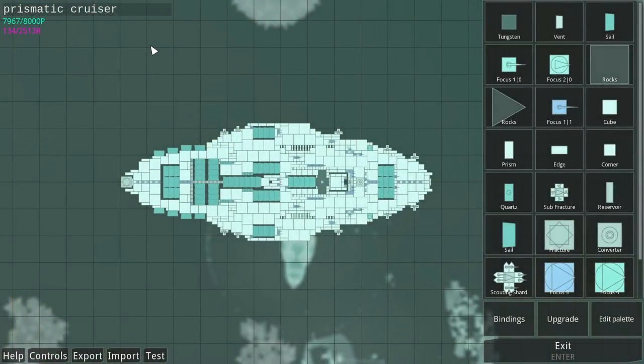Before I forget, though, let's name our cruiser. Like I said, I was going to take this from the comments section, and one of the first comments I saw, and honestly one of the best sounding ones, even if I'm not quite sure if it fits 100%, is the Prismatic Cruiser. So that is our ship's new name.